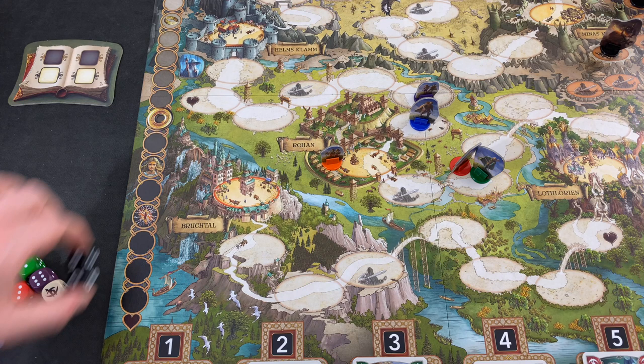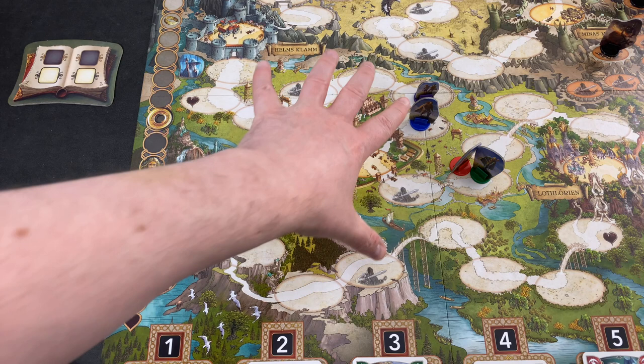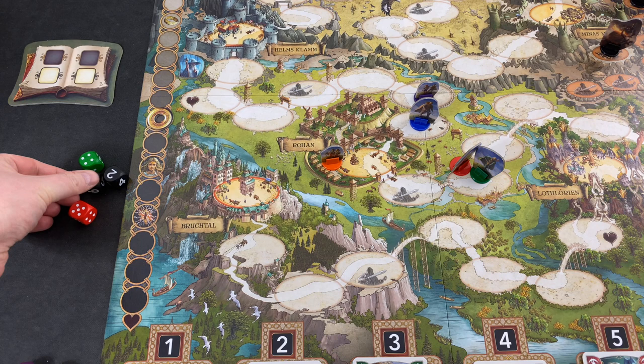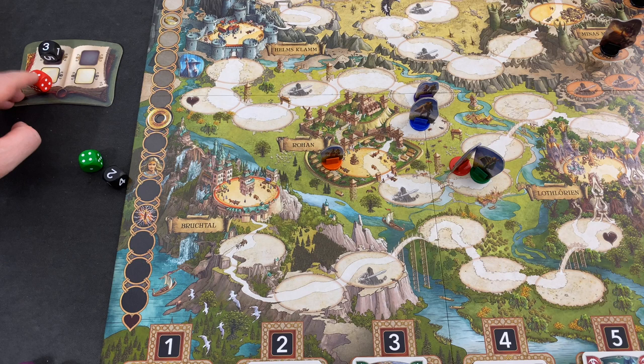We have to roll our two event dice. I'm relatively certain I want to move both Legolas and Gimli further — we need to bring them here to be supportive in any shape or form. We rolled a 2 and a 3, with a 3-boot kit. I think that's a no-brainer. We will place the event die here and go with a 5 for now.